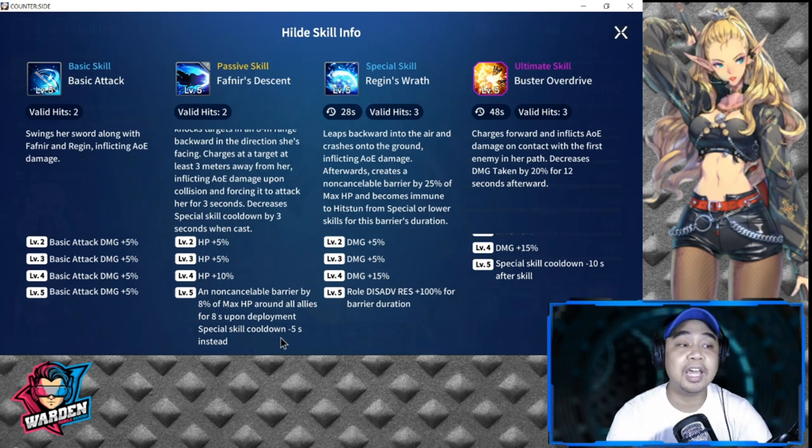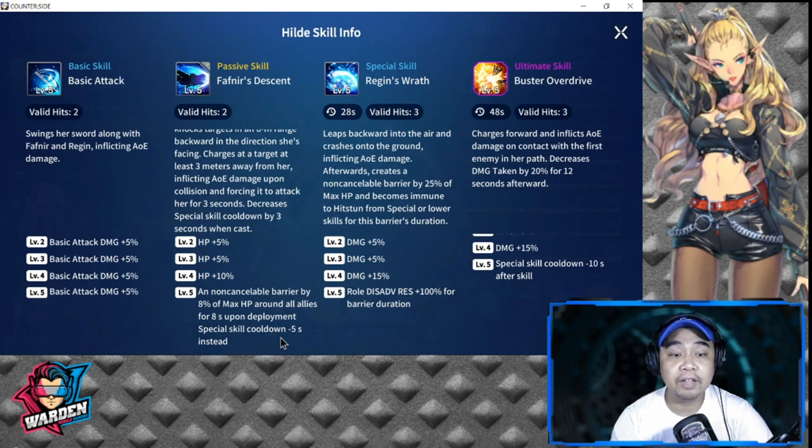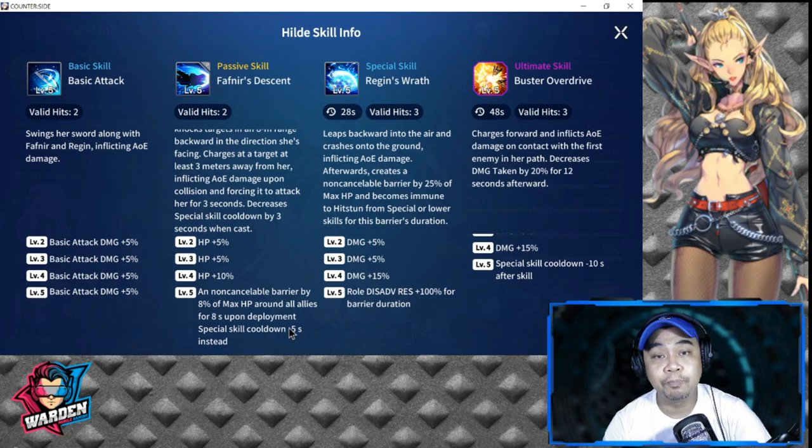There is no point deploying her first. Ideally, she should be deployed second or third, once you already have units on the battlefield — because that shield is very good, lasting eight seconds. Deploy one or two units first, then she would ideally be third or fourth if you can hold off the opponent.